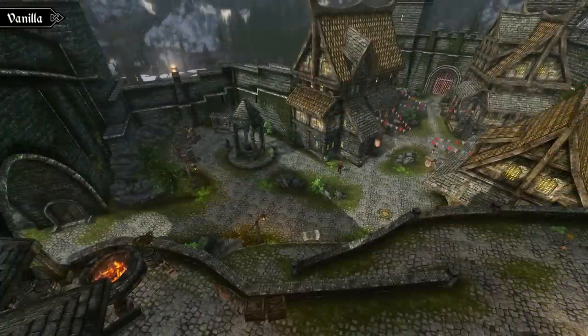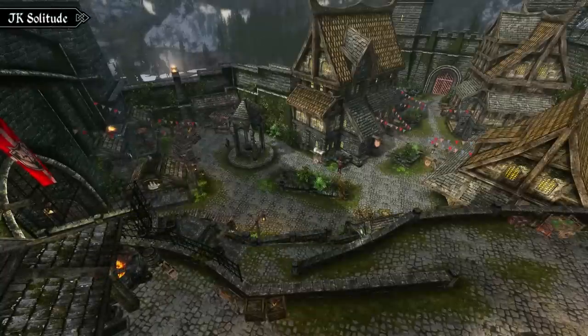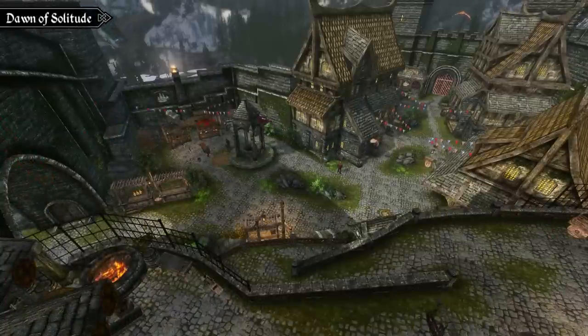The author felt that there wasn't too much that needed to be changed in the capital, so changes in certain areas are much less dramatic. For example, we highlighted the very built-up entrance in JK Solitude, but in this overhaul the entrance only includes a few bits and pieces, although we feel it changes enough to give the city a fresh new feel.